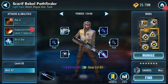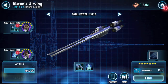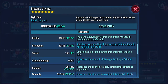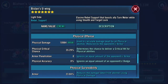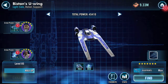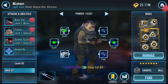Scarif Rebel Pathfinder - I don't have the gear but I'm curious what giving him the Explosive Entry omega will do to the ship. The ship is seven stars, both pilots are gear 11. Stats: 65,619 health, 33,318 protection, speed 143 - that's the one I'm curious about. Will the omega actually impact speed? Applied the upgrade and went back to the ship - not one bit of difference to speed.